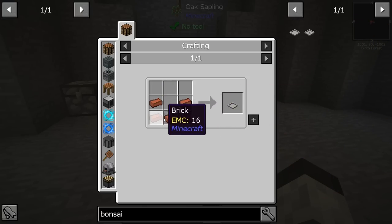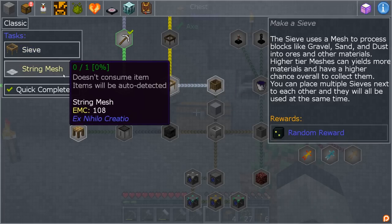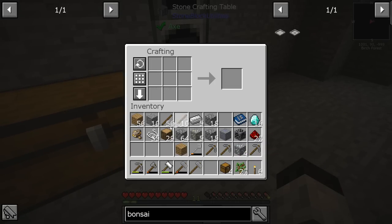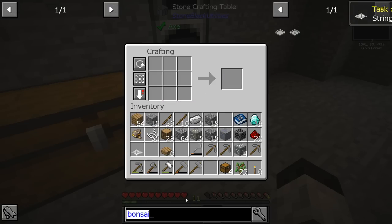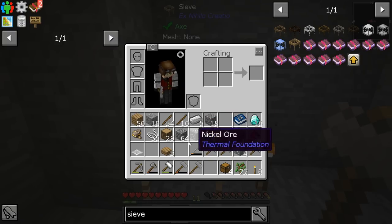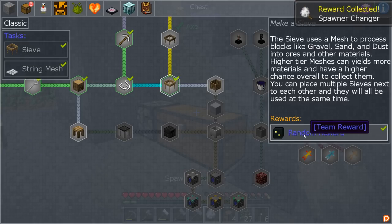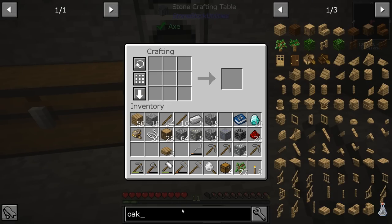The bonsai pot takes bricks, so we need to get some clay. To get clay we need a sieve and a string mesh. The string mesh is easy — I'll grab some string. We need some slabs too — there we go. Now we can make a sieve, boom! I'll put that down so it's out of the inventory. Let's get that reward: a spawner changer and an oak crucible. I'll put that one over here.